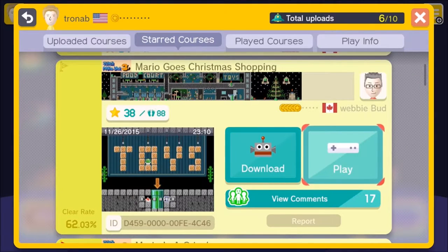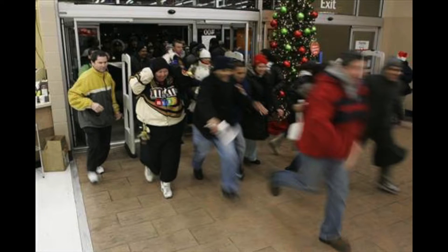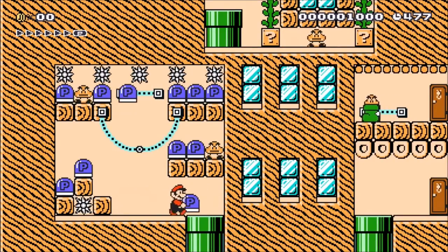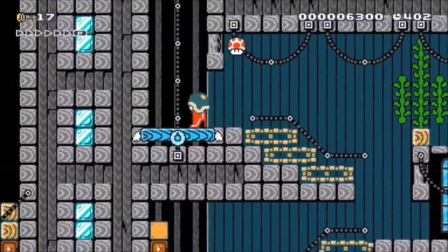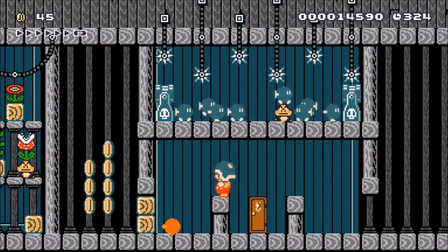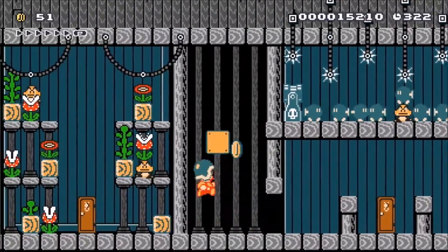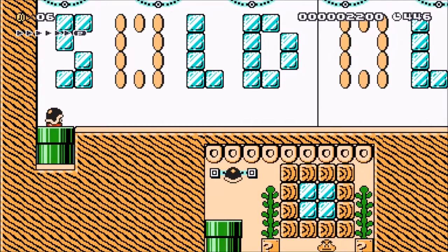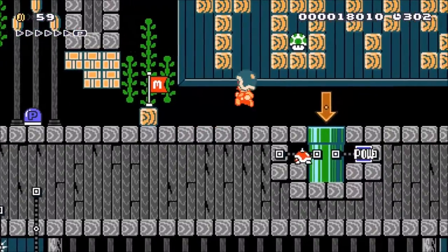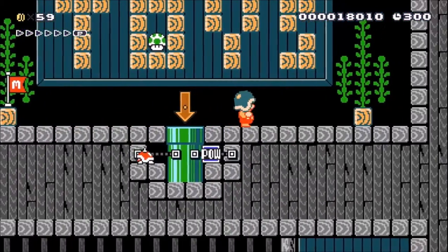Number 3: Mario Goes Christmas Shopping. Brought to you by WebbyBud from Canada, this level redefines Black Friday doorbuster sales in true-to-form Mario Maker fashion. Browse through stores, take elevators, saunter through the food court, and even go full GTA when you break into the back of a storefront to steal the mall's profits in revenge for being sold out of superstars in the Superstar Store. Seriously, this is way better than going to Walmart and I highly recommend it.